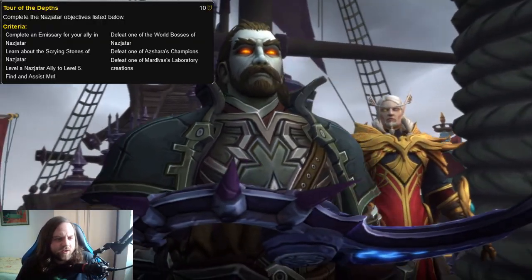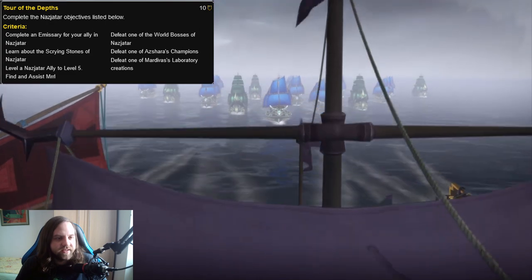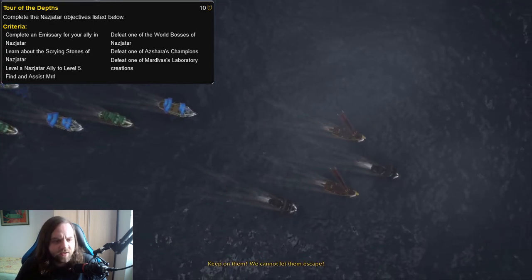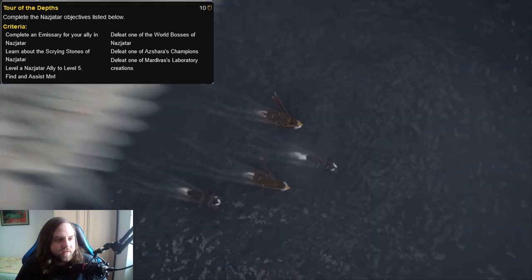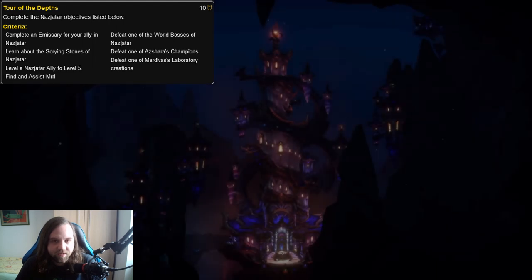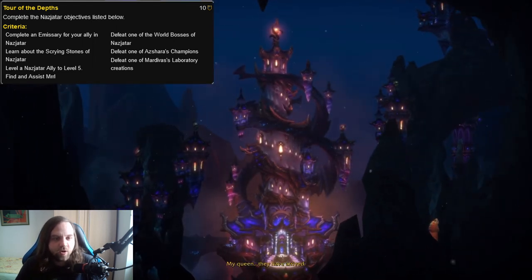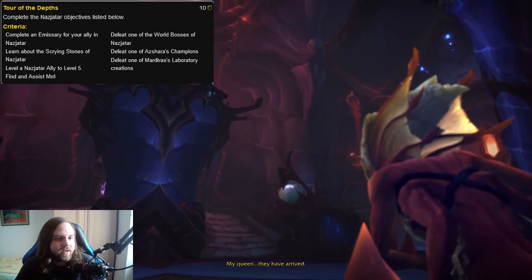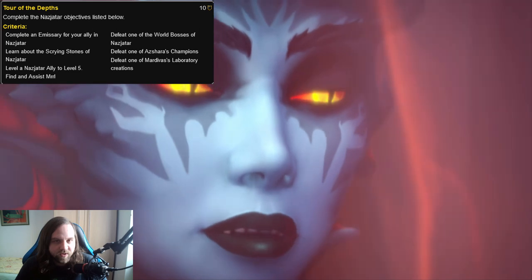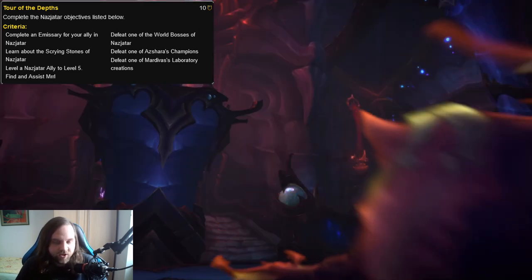Let's start off with the first achievement on the list, which is called Tour of the Depths. It is a list of objectives that you need to complete in Nazjatar, so let's go through them one by one. The first one is to complete an emissary for your allies in Nazjatar, which is very simple — you will just need to wait until there is an Ankoan or Unshackled emissary, complete four world quests in Nazjatar, turn in the emissary, and that will check off that part of the achievement.